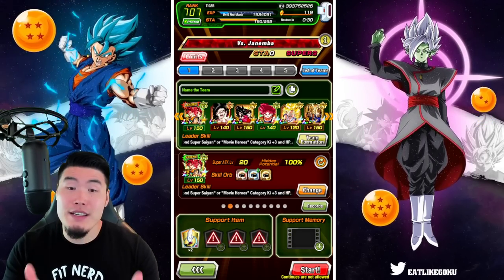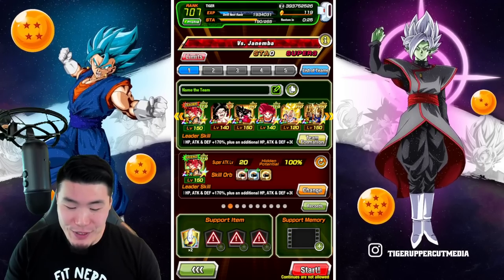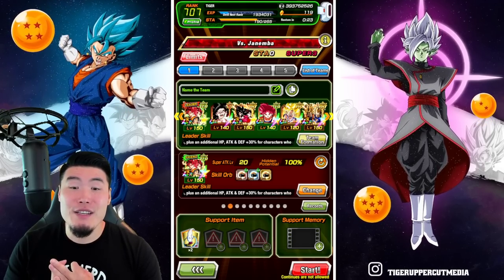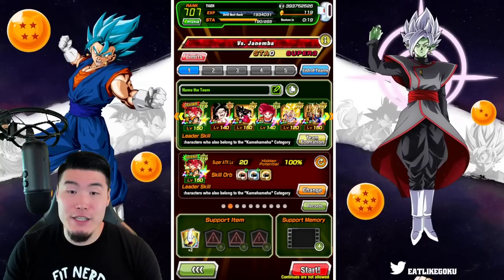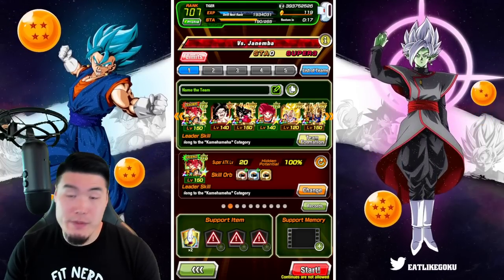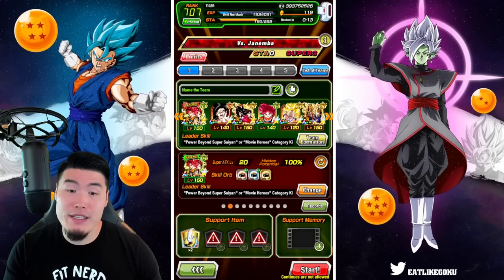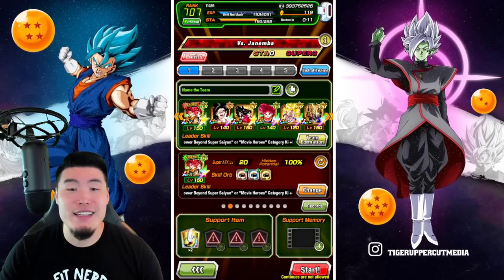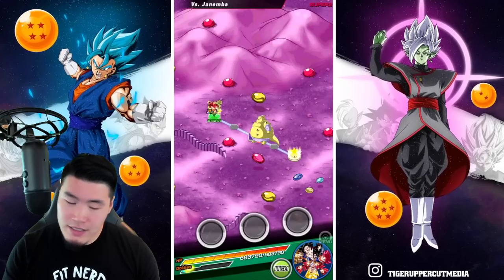We got the double LR Super Saiyan God, STR Super Saiyan 4 Goku, Fizz LR Super Saiyan 4s, the tech Super Saiyan God Goku, Fizz GT Goku, and finally the newly Extremely Awakened Fizz LR Gogeta. The item, as always, is the Whis. Let's jump in here and try our best.